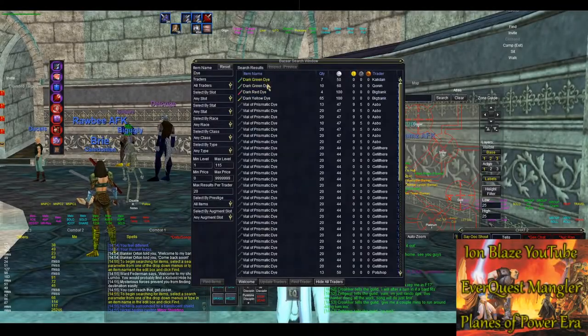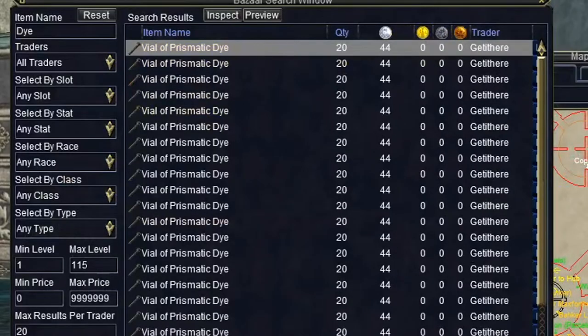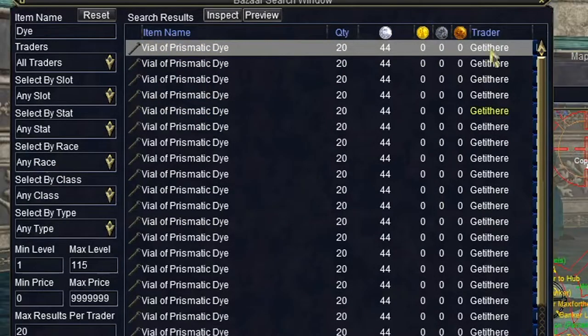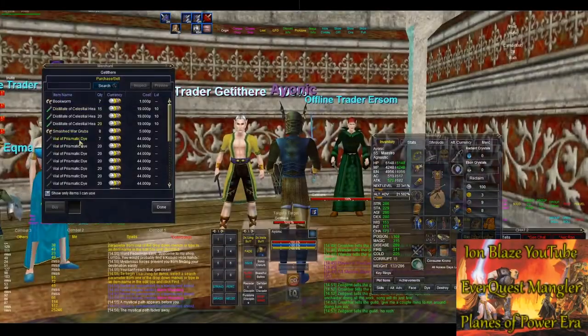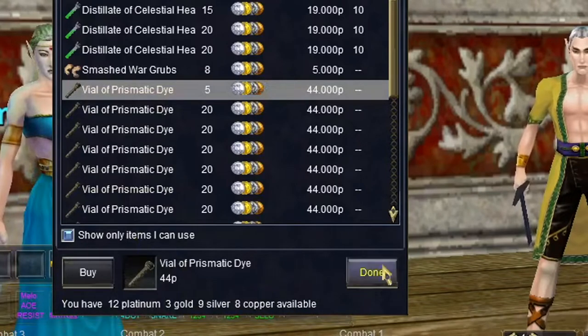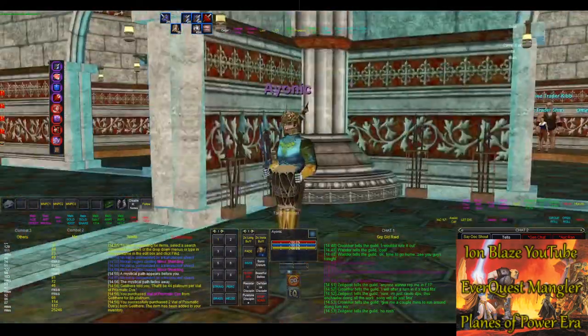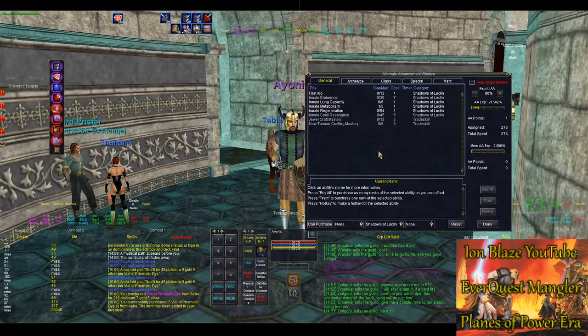Welcome back everyone, I'm Blaze. Today's video is on how to dye your armor. All you need to do is buy a vial of prismatic dye, which at this point in Planes of Power in February 2020 they're going for about 40 platinum.